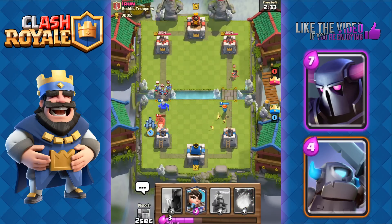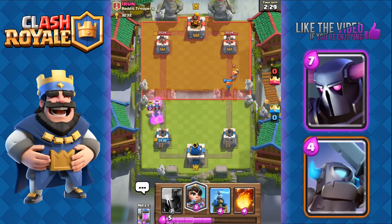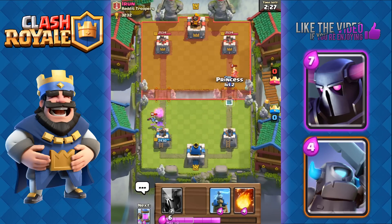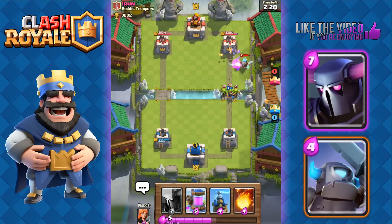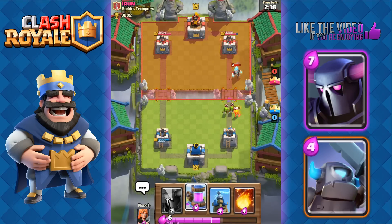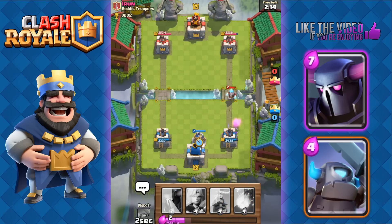We're gonna send out some Minions to take that out. On the right side, our Valkyrie's gonna be able to take out his Princess, so that's good. We're gonna support her with the Princess, and that's gonna deal good damage to his Tower. He's gonna use his Ice Wizard to counter that, so we'll just pump up and let our Arena Tower finish off the Ice Wizard. Nice — we have a pump and he doesn't.